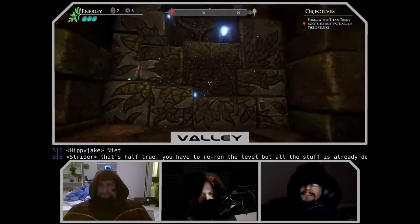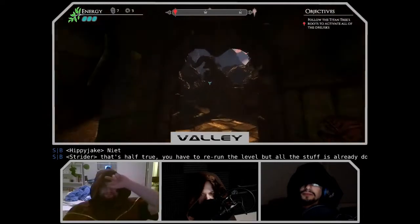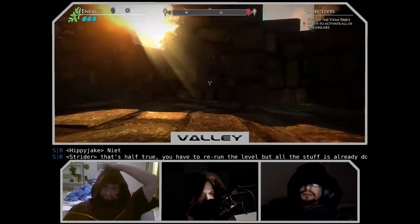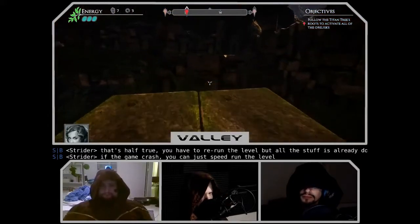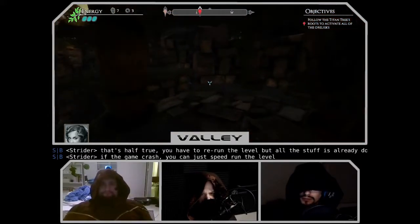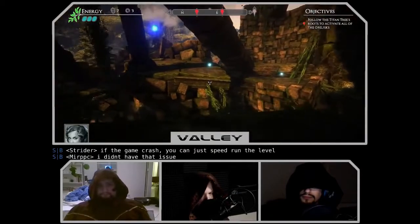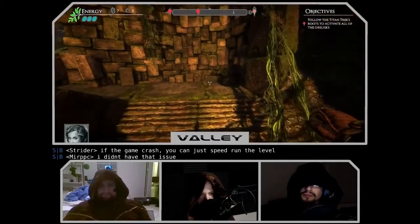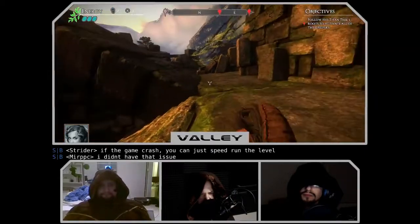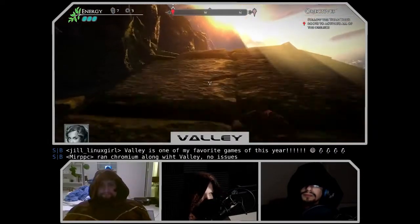Bad dev. On the Ryzen 7 1700 clocked at 3.6 GHz with a GTX 980 at 1080p, it was 60 to 70 FPS all day long. At UHD — 3840 by 2160 — kind of mid-30s, 30s and above. You're not really going to do a lot of UHD gaming on this with a 980.